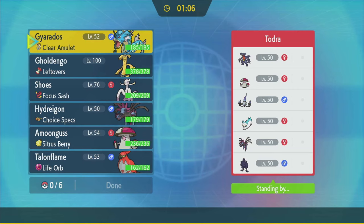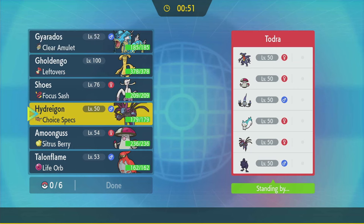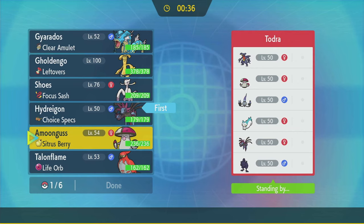Gyarados with Clear Amulet ignores the Mirror Armor, so I could bring Gyarados — it's not a problem. They have Tailwind on their Corviknight. I can get Tailwind up first, so I could go Tailwind plus Hydreigon. Hydreigon's spread moves could also get around to Pachirisu. I'd be a little worried that they go for Chandelure with Trick Room.